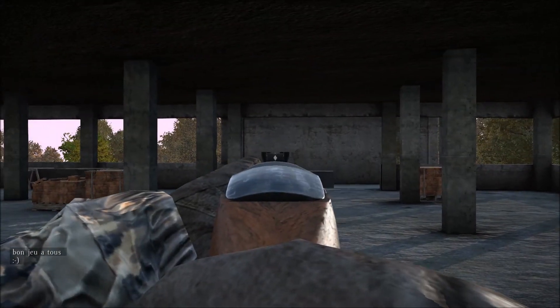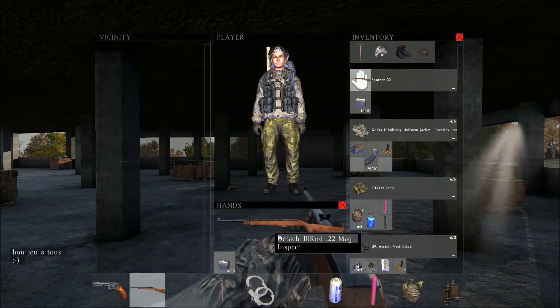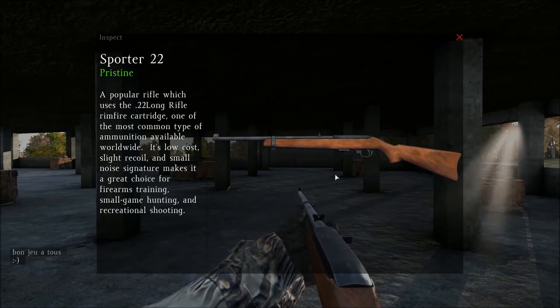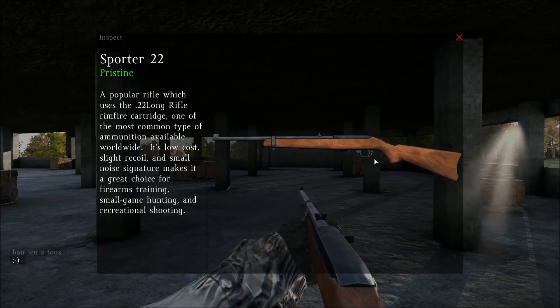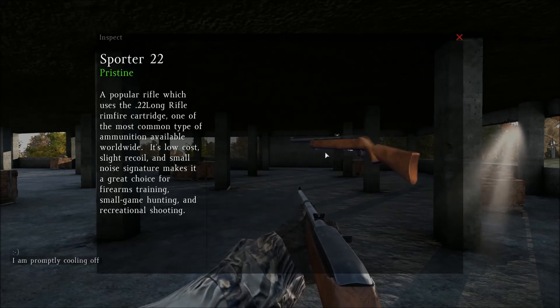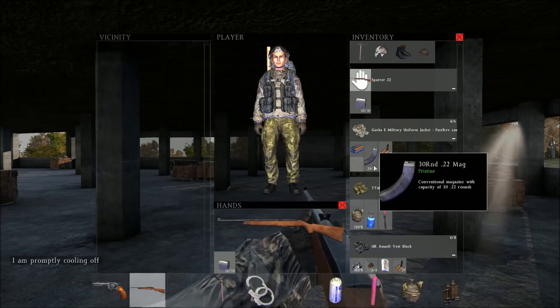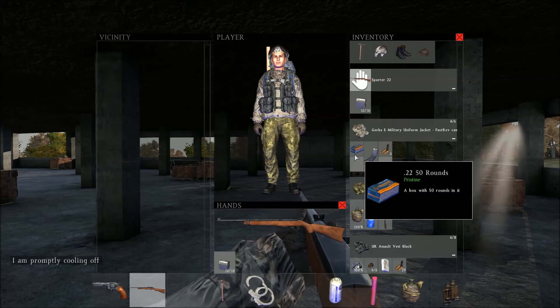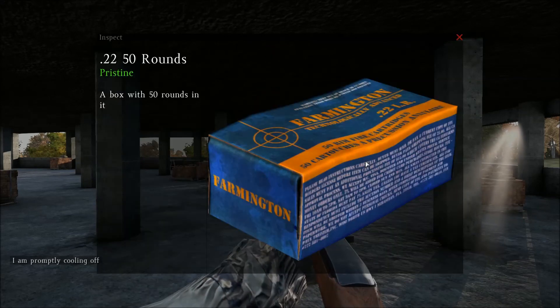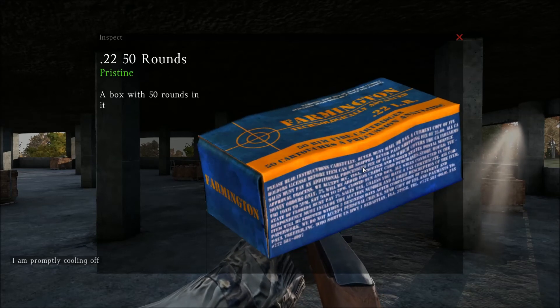As you can see, it's a standard rifle, mostly wooden and one iron bar. You can find these pretty much anywhere — they're pretty common because of the low power of the weapon and also the bullets are quite low as well. You can find these at any house really, 22-50 rounds in a blue and orange box, pretty easy to stand out.